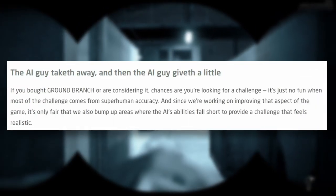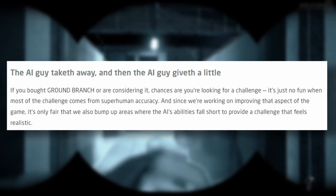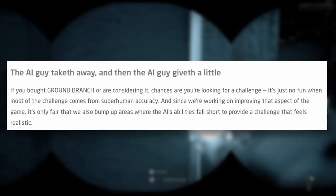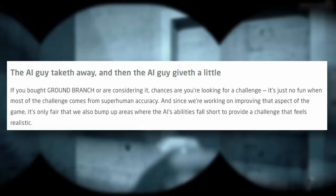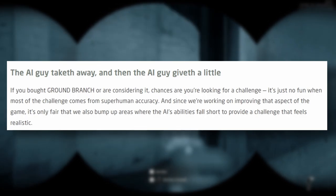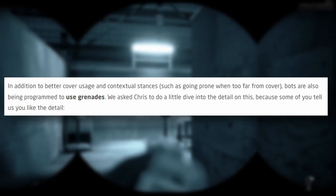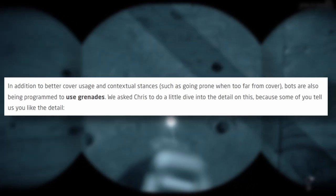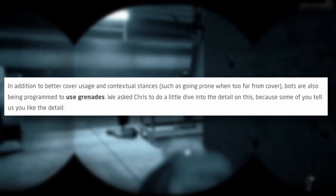The dev blog notes: if you bought Ground Branch or are considering it, chances are you're looking for a challenge. It's no fun when most of the challenge comes from superhuman accuracy. Since they're improving that, they're also bumping up areas where AI falls short to provide a challenge that feels realistic. In addition to better cover usage and contextual stances like going prone when far from cover, bots are also being programmed to use grenades.